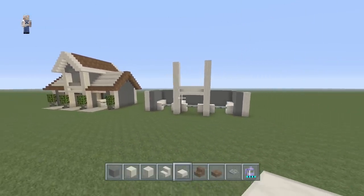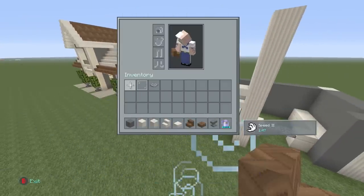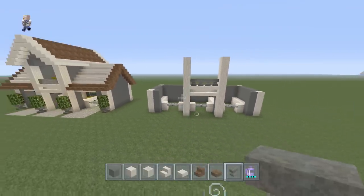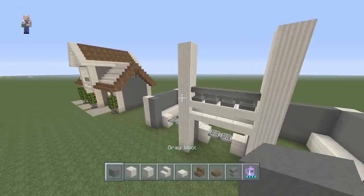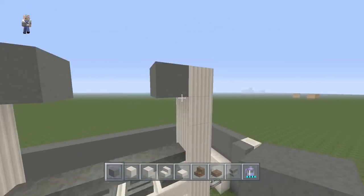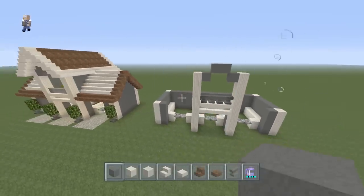Next, take your anvils out and the anvils are going to sit on top of the stairs here. You can use cobblestone walls for this as well - it doesn't look bad at all - but I prefer anvils because I think they look a little bit better. We should have two blocks above the anvils, and on the third block you're going to place a piece of gray wool. We're kind of starting to make our roof here, so it should look something along these lines.